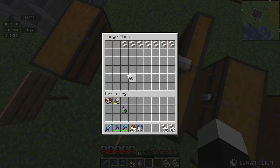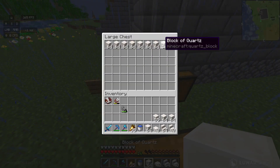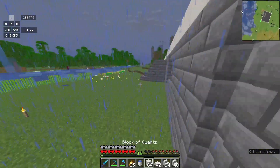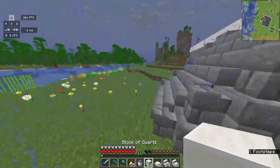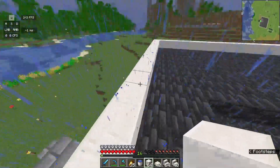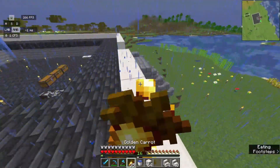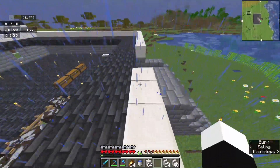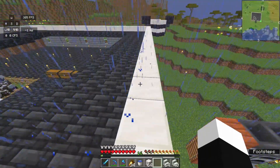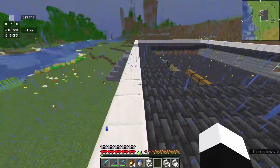First let's get all these — these are building materials, these are even more building materials, and then these are the stuff we need to build the walls. The walls are pretty high, so let's go into a creative world to get a few calculations because I cannot remember by heart how big, how tall, and what the proportions were. This is just the creative recording world — nothing to do with this world, just for me to plan stuff.